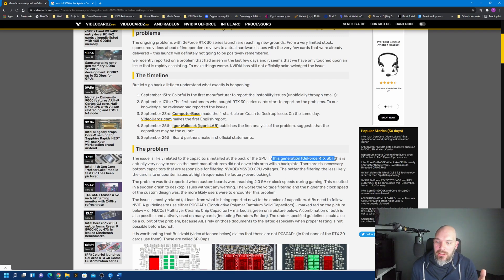In this generation, the RTX 30 series, this is easy to see as most manufacturers did not cover that area with the backplate. There are six necessary bottom capacitors responsible for filtering the NVVDD and MSVDD GPU voltages. The better the filtering, the less likely the card is to encounter issues at high frequencies. The problem was first reported when custom boards were reaching 2 GHz-plus clock speeds during gameplay, resulting in a sudden desktop crash without warning. The worse the voltage filtering and the higher the clock speed, the more likely users were to encounter this problem.